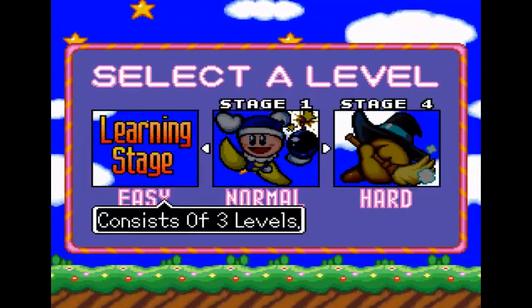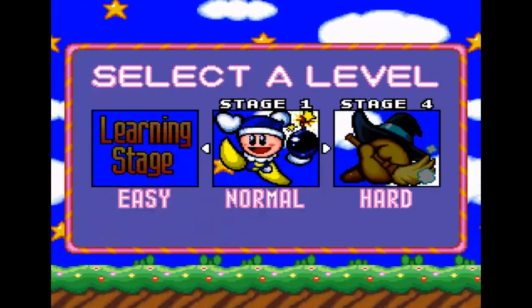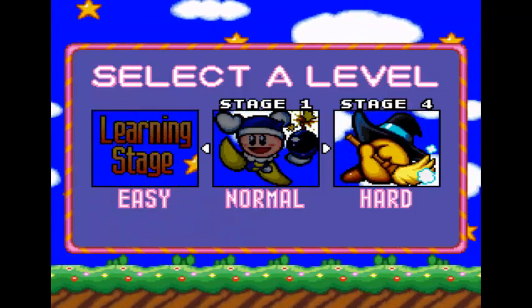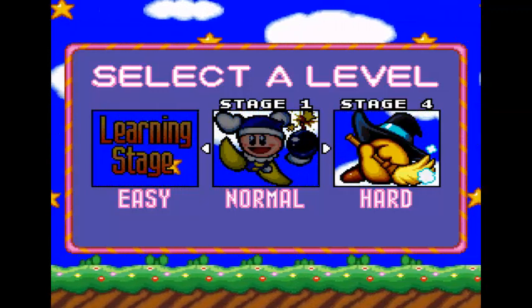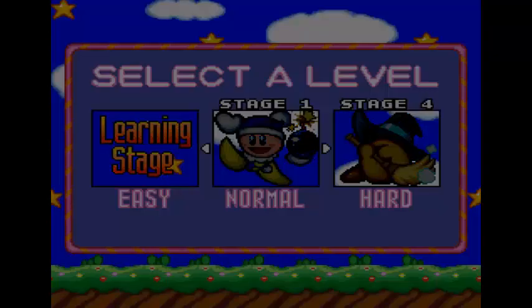There are three levels of difficulty. The easy mode, which consists of only three levels. We have normal mode and then hard mode. Hard mode is just an extension of the normal mode — it basically allows you to start later on in the story mode. We're going to go ahead and start with the easy mode first.